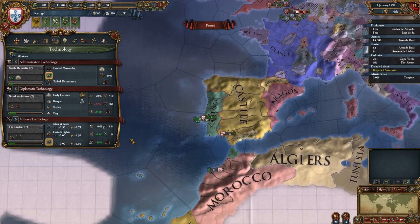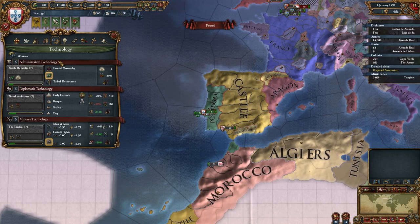Technology is quite simple in EU4. You've got three different sides to it: administrative technology, diplomatic technology, and military technology.